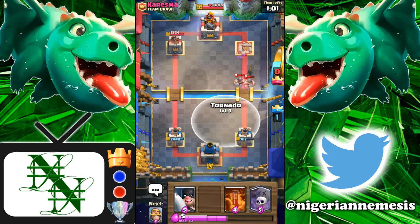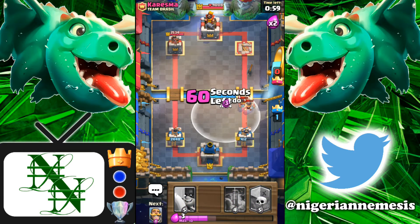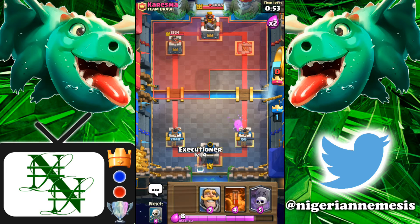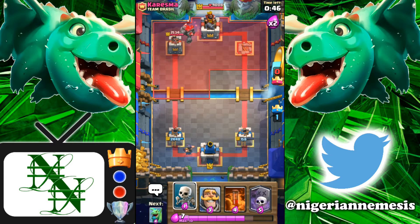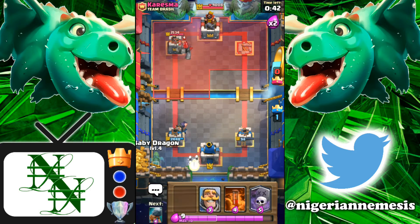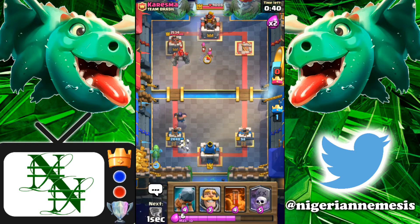Now we have two elite barbs rushing at us. I think a tornado will be all it takes to stop these elite barbarians - I don't think we're going to need to drop the knight. Risky, risky. The barbarian gets a swing onto our tower but I'm happy with that. He was going to take that tower sooner or later, so let's go ahead and start defending the left side and see if we can create an insane counter push.